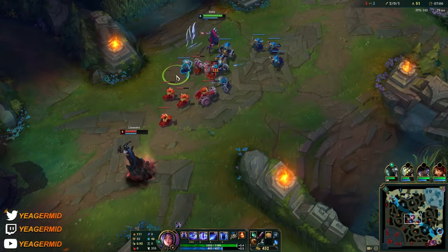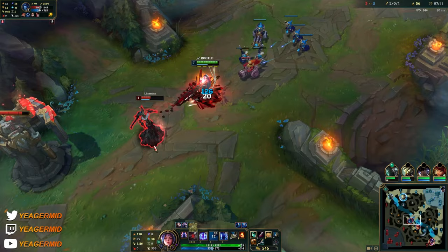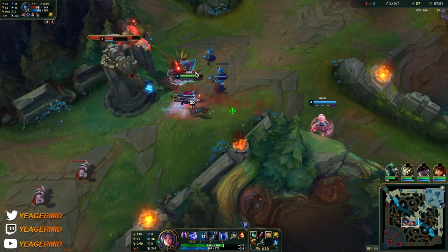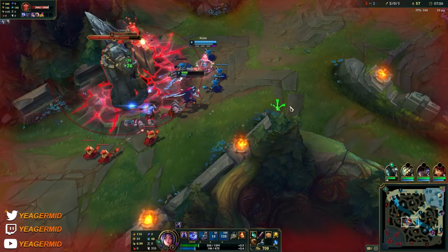Getting those short trades in is completely fine against mages because they are so squishy, even though Irelia shines in extended trades thanks to her passive.